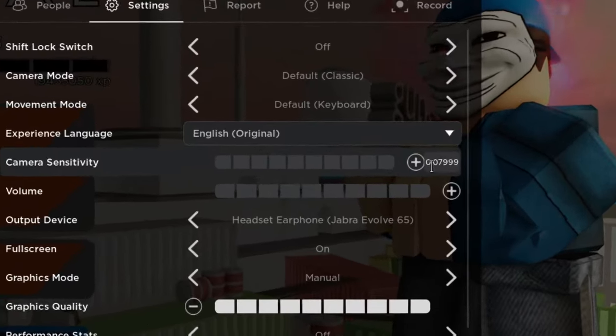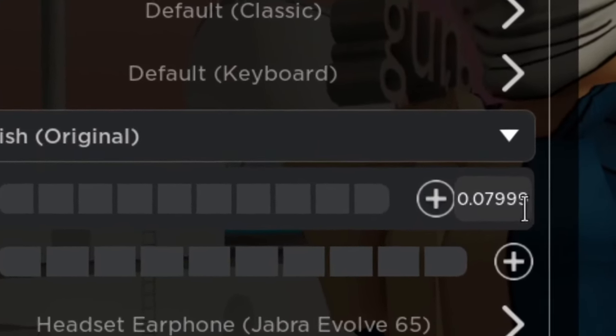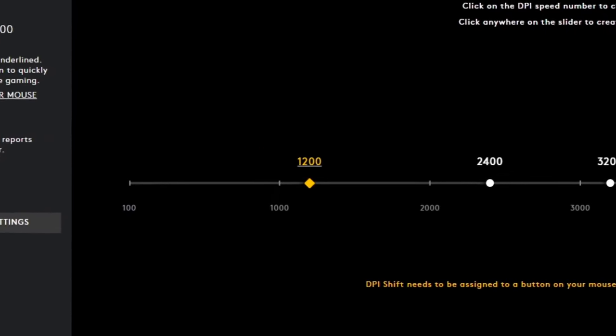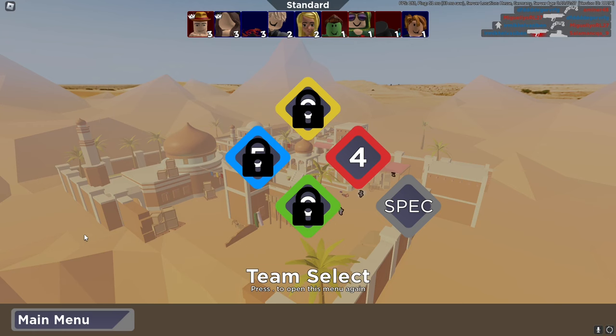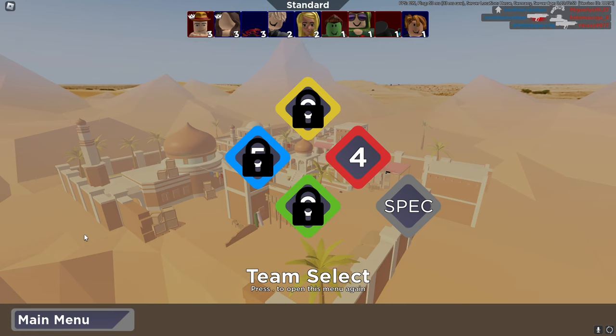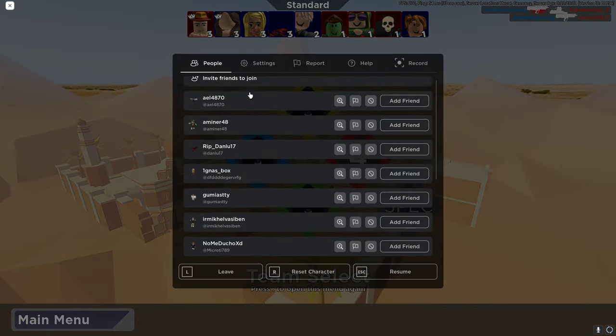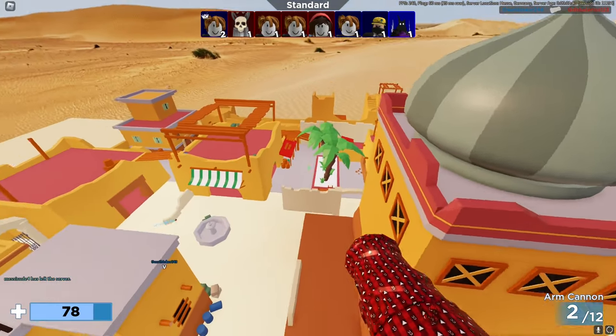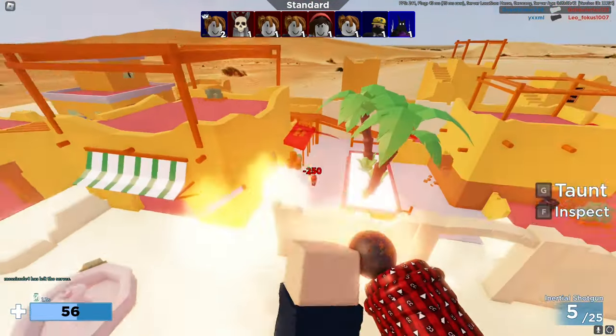This is my calling card. My sensitivity is a bit of a weird one because I think it's very quick for most people — I use 0.07999, so basically 0.08. My DPI is 1200. Graphics is set to automatic.